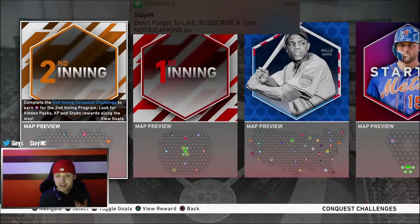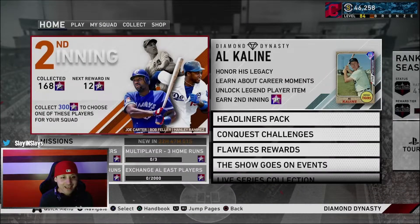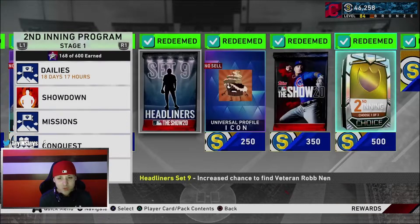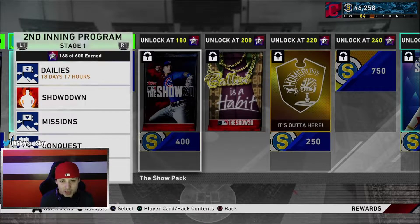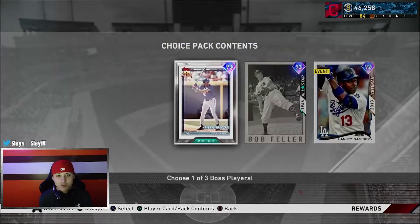You get some pretty good rewards - a good amount of packs, especially if you're no money spent, you can really boost your team up by doing this. You get a decent amount of program stars which will really help you get those good rewards. At 168 stars we got the headliners pack, our second inning choice, next one at 180 is a show pack, and then there's a balling is a habit pack.